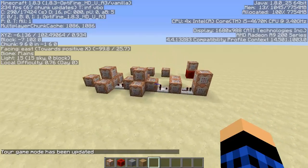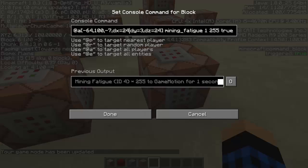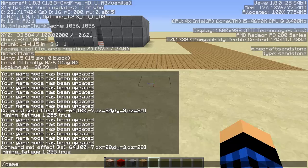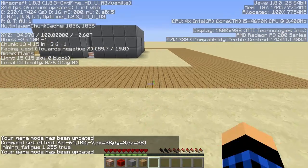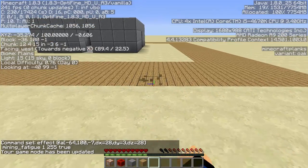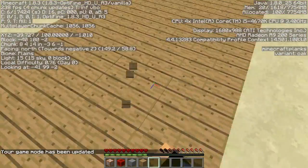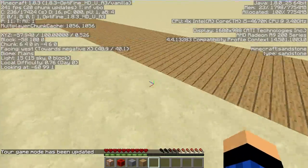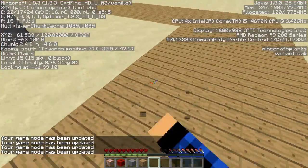Extend it an extra four blocks, so dx/dz equals 28 on both sides. In gamemode 0, you might just reach the last block — no, you can't. So now I can't break any of these blocks even in gamemode 0. Come in — can't do anything. Come back out — can break again.